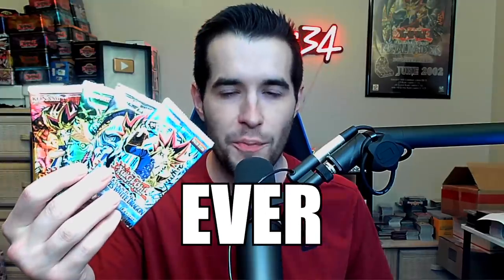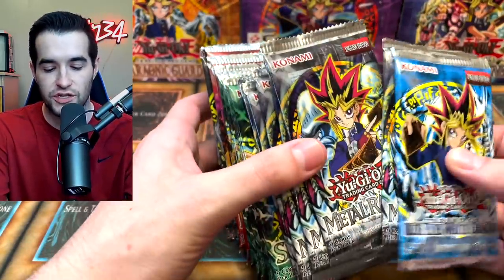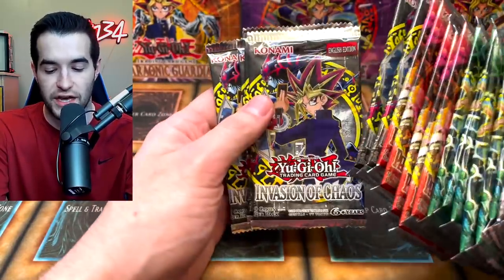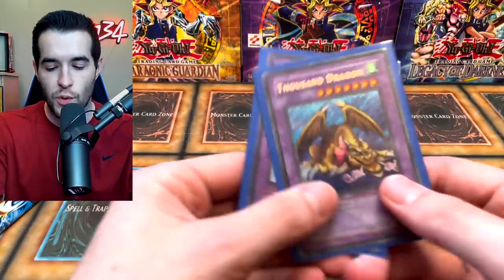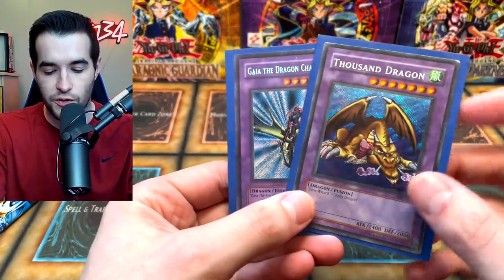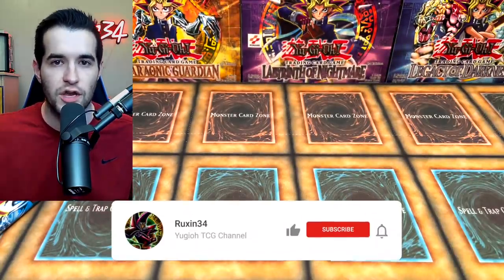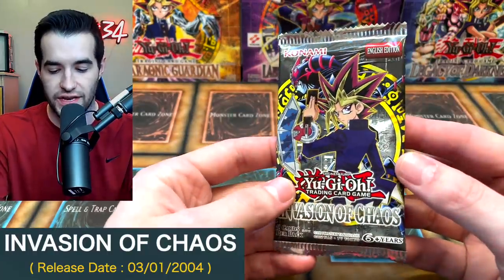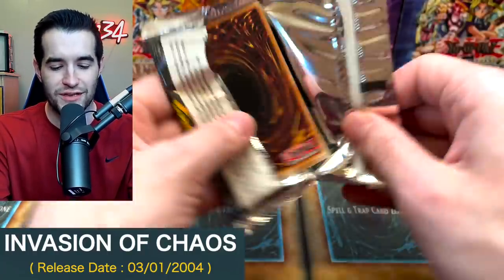Today we're opening the first Yu-Gi-Oh packs ever made. We're opening a ton of old school packs which include the first four sets ever made: Legend of Blue Eyes, Metal Raiders, Spell Ruler, Pharaoh's Servant, and some Invasion of Chaos packs which are not the first sets but also very cool. We have a giveaway — two original print secret rares: Gaia the Dragon Champion and the Thousand Dragon. All you have to do is like this video and be subscribed. We have 25 packs to open today.